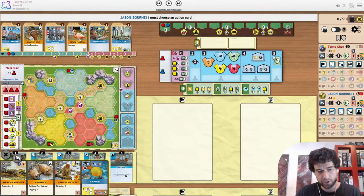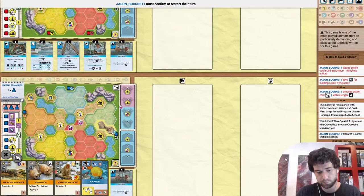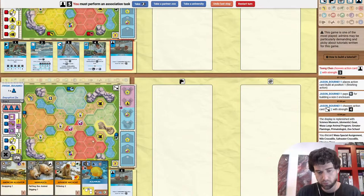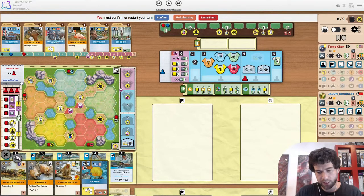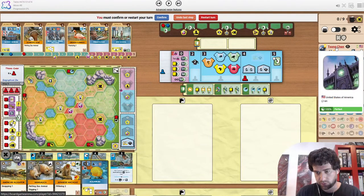There's a lot going on in this opening display. Jason Bourne starts by building a size 2 in Asia. That could be a few things — I don't think anything that requires an Asia partner zoo though. Also interesting that it's touching water and not rock. The hand size uni was a very interesting choice, I thought, because a lot of players — myself included — would just go for the 2-rep uni to play Aquarium straight away. But I actually like Song Chen's plan here.